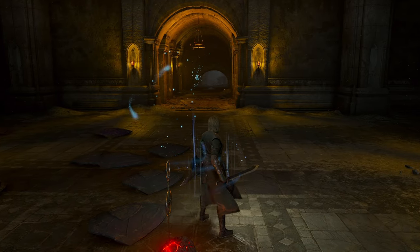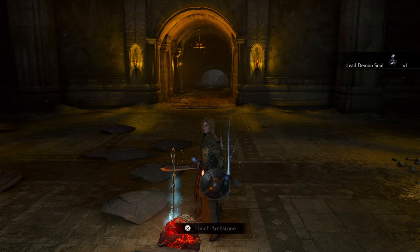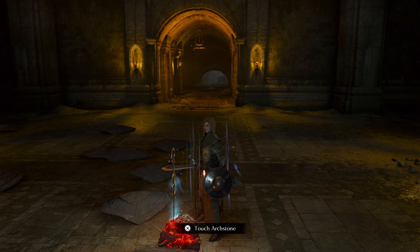And now is as good a time as any to talk about tendency. That is the way to 1-2 — that's the next part of the level called the Lord's Path. We're not going to go that way just yet, because we have a Lead Demon's Soul to collect. I would recommend pronouncing it 'lead,' because as you look at the other demon souls in this level, they seem to be associated with ores and alloys — like lead, iron, silver, etc.